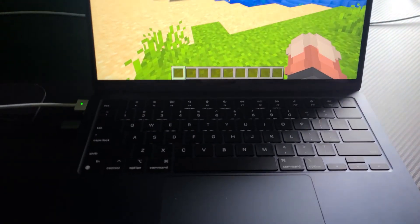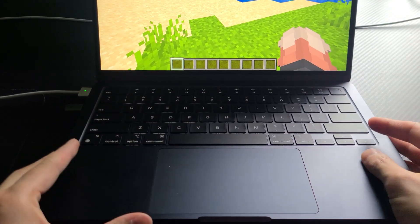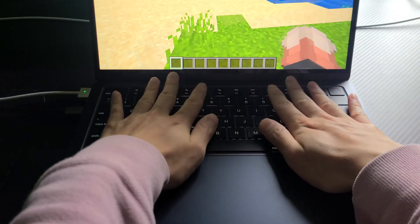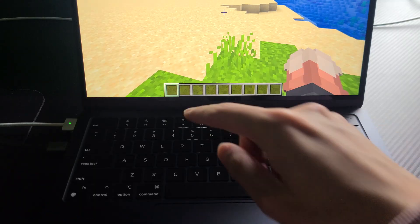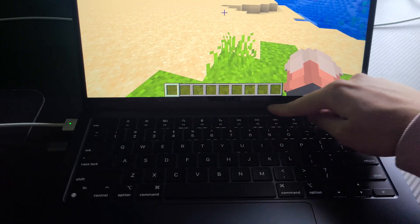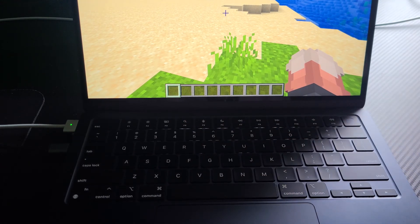If I touch around the body of this M2 Air — trackpad, cold to the touch. Palm areas are also cold to the touch. Keyboard, cold. The only thing that is slightly warm is this top area above the keyboard, mostly here. But you can only feel that it's warm to the touch; it's not even getting hot or anything like that.